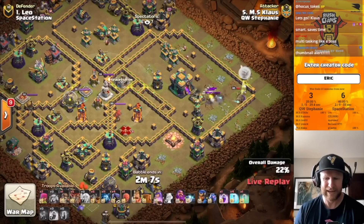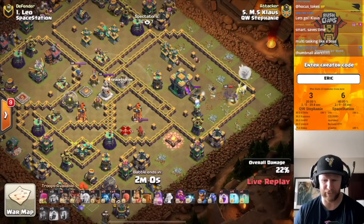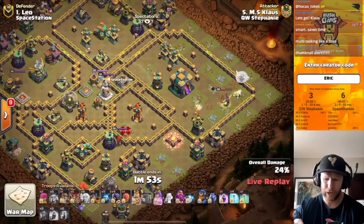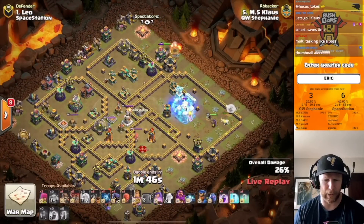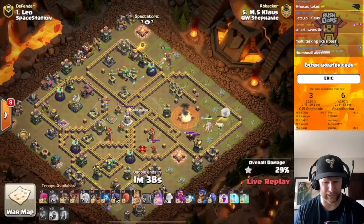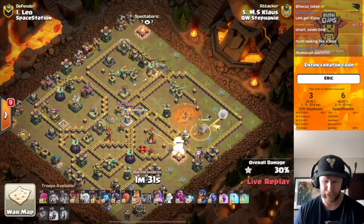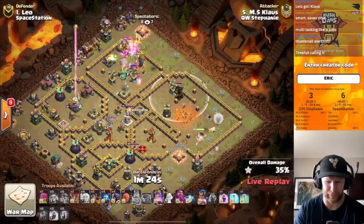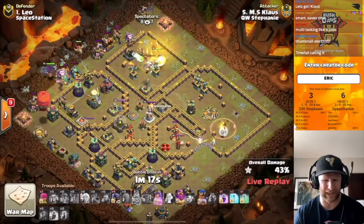Klaus has got pressure ramped up here to make Space Station continue getting triples. He only gets one rage for this queen charge, so he needs to be really careful with the incoming damage to the queen. Without having to find a CC and with that single inferno removed, he's off to a really good start. The king gets pushed into the scattershot compartment in the top corner — no problem there. The queen doesn't even need to use a rage to get through the town hall. Good spell allocation, the breeze charge also protects the healers. The queen gets a wall break to travel into the defensive queen and the multi-inferno.